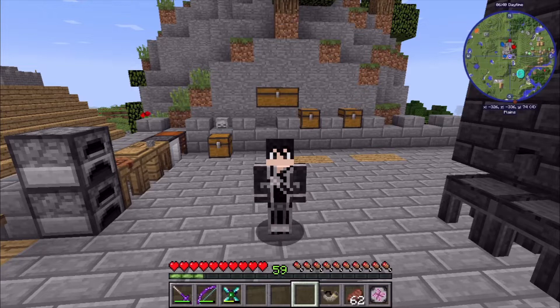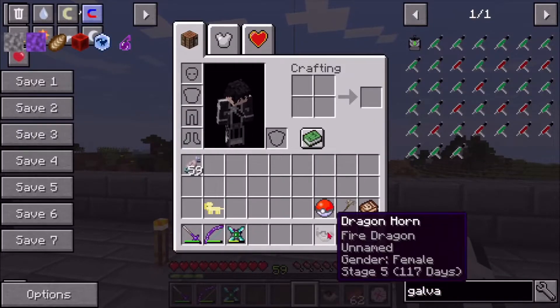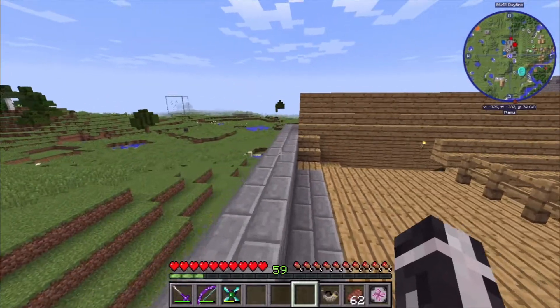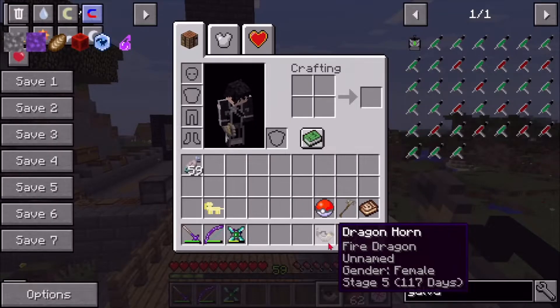I've checked everywhere, and that's actually how I found the dragon all the way over there. So we're gonna get our dragon right here. I still don't have a name for our dragon - it is a female, I'm pretty sure. Let me know if you guys have a name for her.